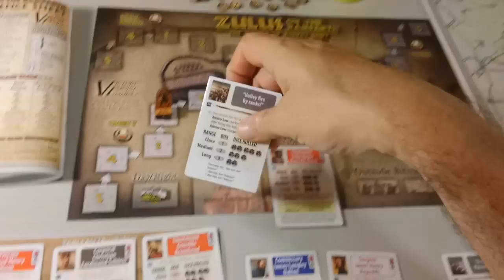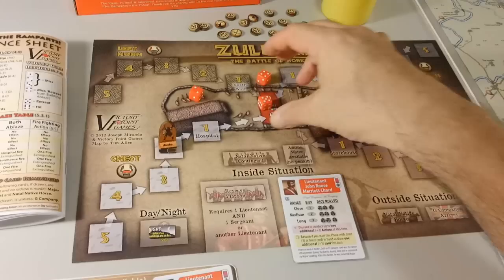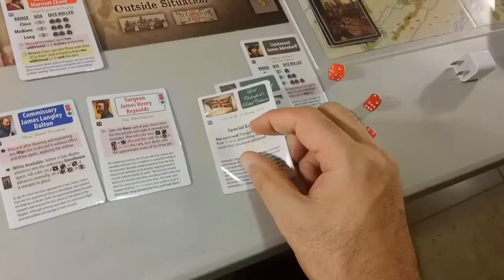Now we can fire on this Ibuto. I'm going to fire with this card — three dice. We'll have to put the ammo low marker back. We roll three dice — we need some hits here. We only get a retreat.